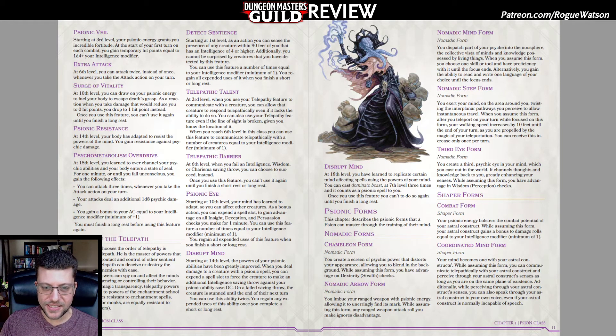For example, Pillars of Eternity has a psychic class called the Cypher. In that game, which is very much inspired by the D&D ruleset, you have to attack in order to generate the resource that you use, and then you spend that resource to cast spells. So your attacks generate the power you need to do your abilities — and that feels a lot different than a wizard who enters battle with the traditional spell slot system.